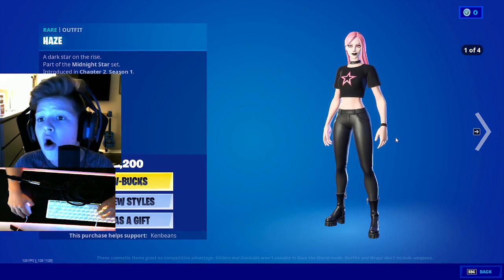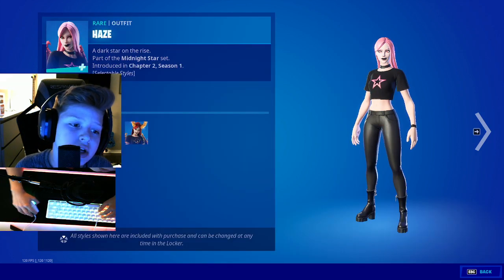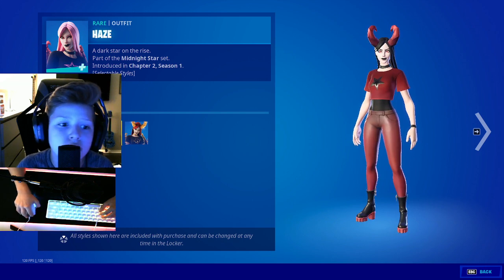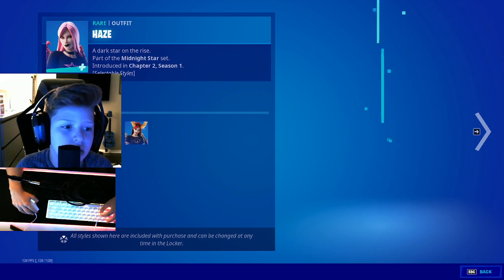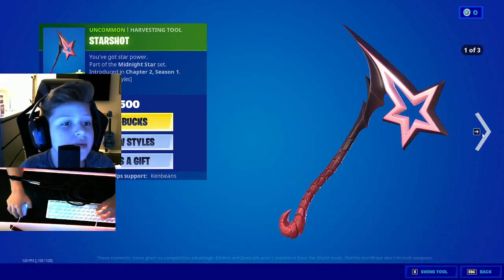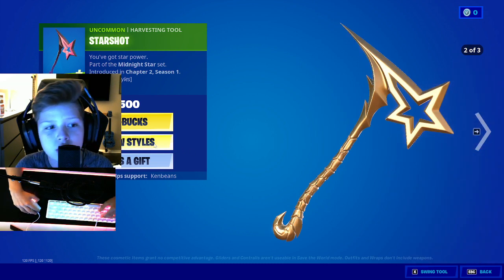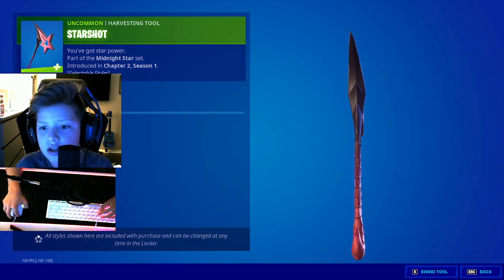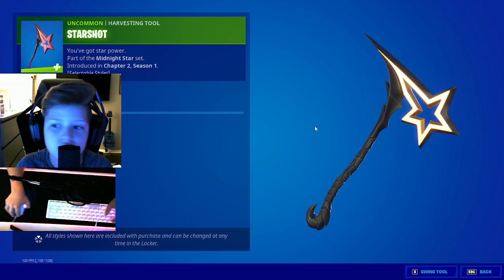Oh we got Haze! I've wanted this skin forever. She has her regular style, her extreme style, and this version — I want this again so badly. We got Star Shot. Her pickaxe is like this for the first style, and then she has Lucky Star, and then she has that one.